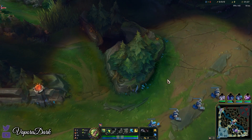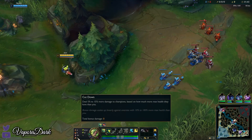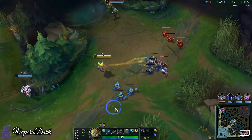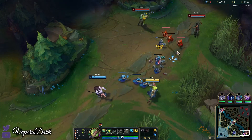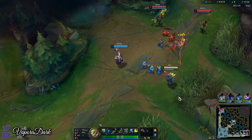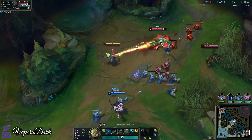Welcome to my Zeri ADC gameplay guide. Runes are going to be Fleet Footwork, Triumph, Legend Bloodline, Cutdown, Conditioning, and Overgrowth. Most Zeris will run Lethal Tempo, but since the meta for Zeri is to rush Static Shiv — and potentially Storm is our first item as well — both are Energizer items. They synergize really well with stacking Energizer effects so you can have better trades, so I strongly recommend Fleet Footwork.